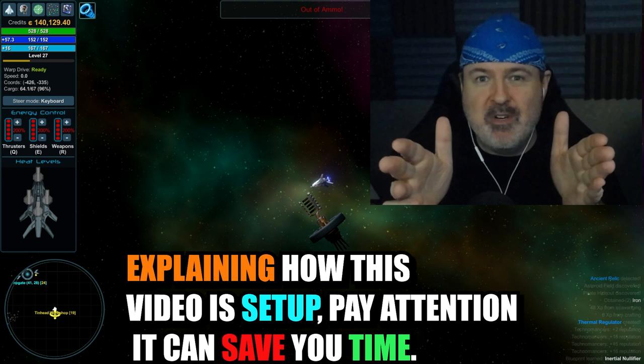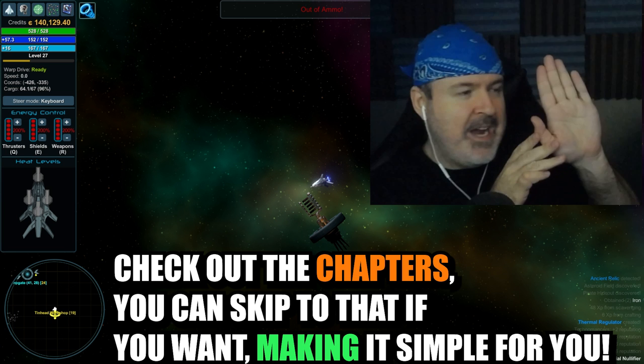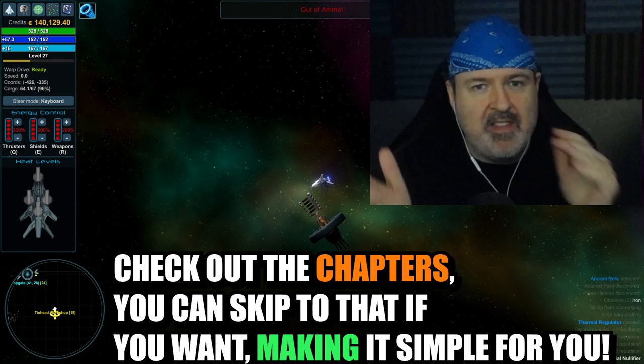Before we get going, there are chapters so you can jump right to the equipment, ships, trading, mining, and all that other stuff — about four or five chapters ahead. If you want to know as much as possible, I'll go from the very top of the game to a little bit deeper, so you can know what you're looking at. A lot of you won't have any idea what certain things are.